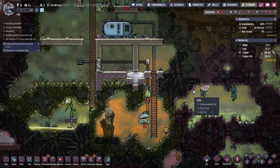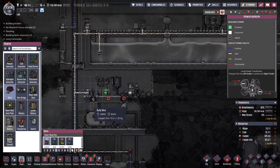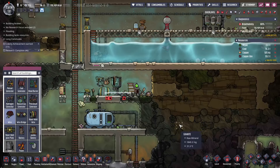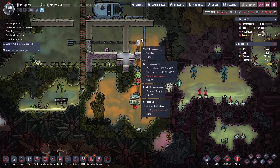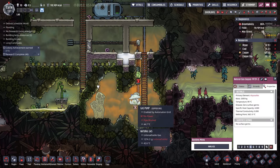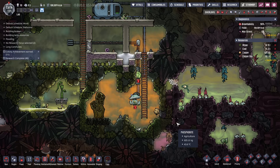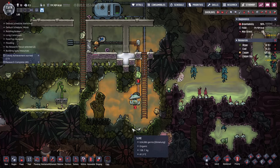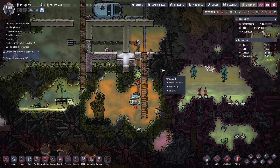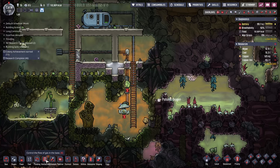Now that that's there, the pressure is getting good again. And above two kilograms of pressure, slime won't off-gas. Because the slime would start giving off polluted oxygen — yeah, that totally makes sense. So now we could do it, we could dig it out.